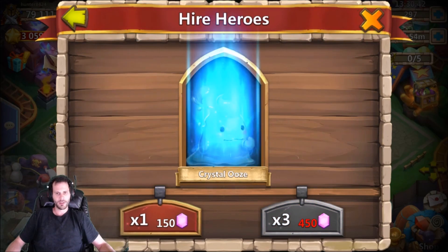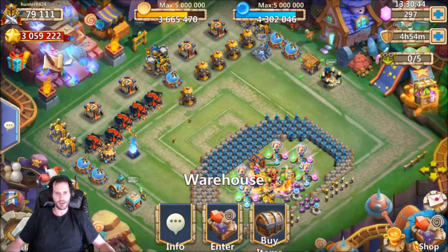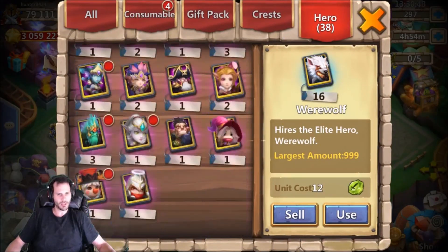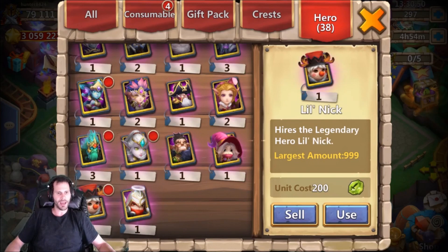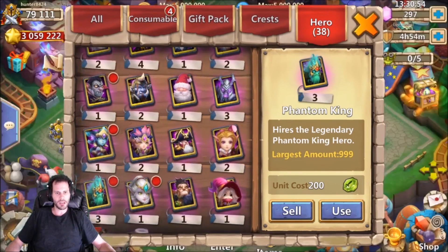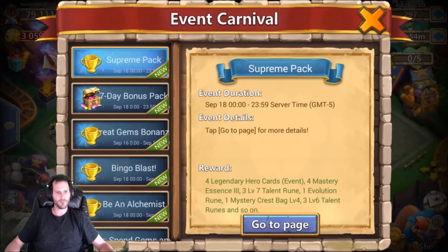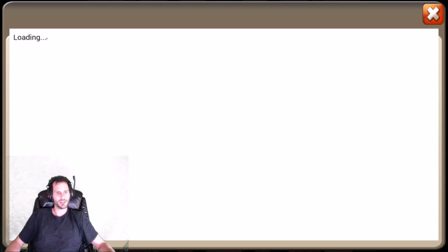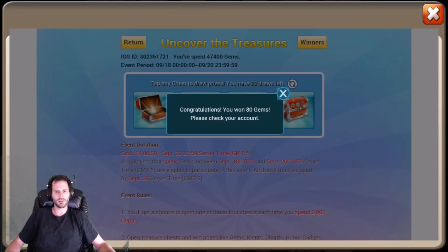We got one more — crystal ooze, no thank you. Not a bad session though, we'll definitely take it. Today's uncover the treasure as well, so I'm gonna get into that. He needed the Vlad, definitely needed the Nick, needed all three of those Phantom Kings. We got him a hard-to-get Mech Tessa plus two Skull Knights — which are definitely big on an account like this that didn't even have Skull Knight, plus one born with Deadly Strike.